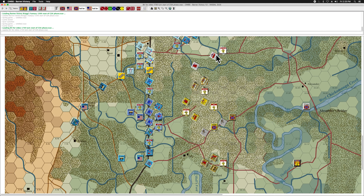Hello, we're back with Baron Victory. This is the 1730 turn and the start of the Confederate phase, but at this point I've decided to call this playthrough a Union victory. You may remember that at the beginning of this informal playthrough I said that the victory conditions were essentially control of the Lafayette Road in this portion of the map, and with just three turns left the scenario ends at 1900.